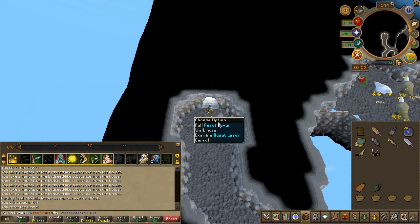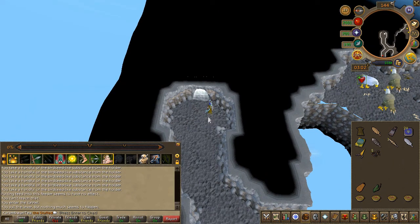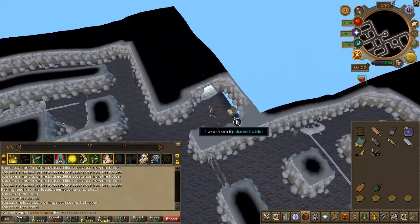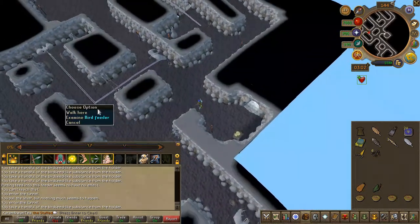Before we proceed: at any point during the puzzle, if you mess up, simply exit the cave and pull the lever to reset your puzzle. Once in, grab some birdseed. This puzzle involves a lot of very specific placing, so I recommend you watch exactly what I do as I will be describing things simply. I tried to keep my compass facing north at all times to make things easier. Once you've obtained your seeds, place them on this feeder right here.